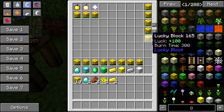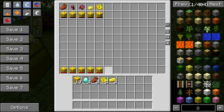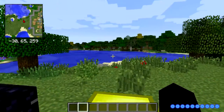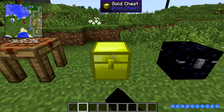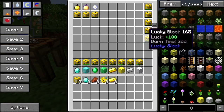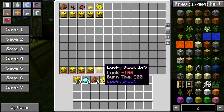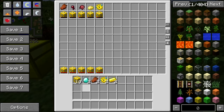I have five lucky blocks with plus 100 luck and five with minus 100. So what we're going to do is take all of these lucky blocks and open them — as well as five normal plus 10 lucky blocks, and the same for five very unlucky blocks — we're going to be using these.